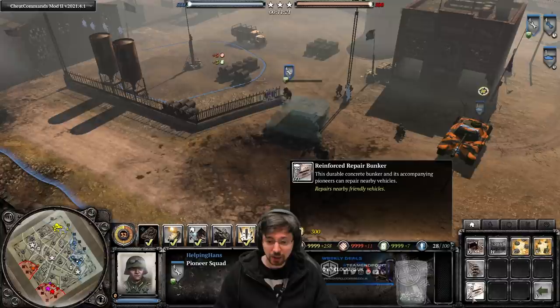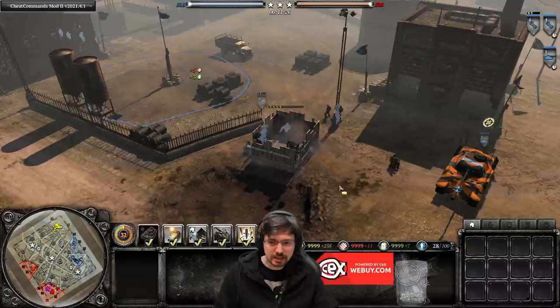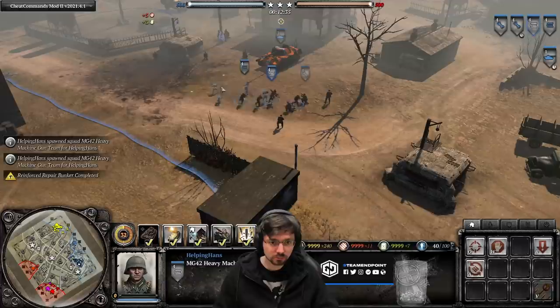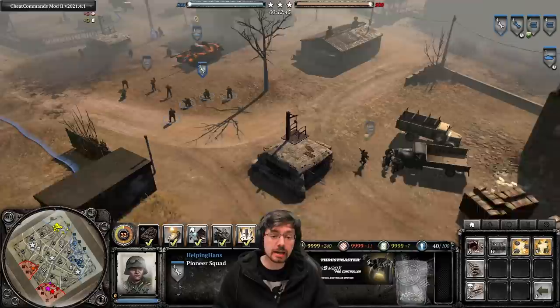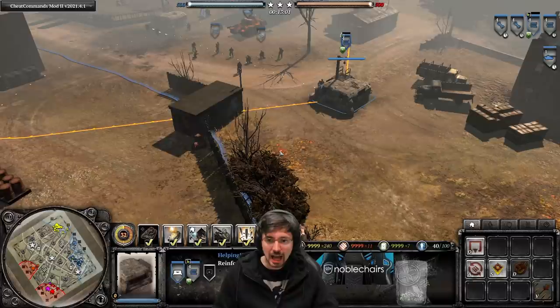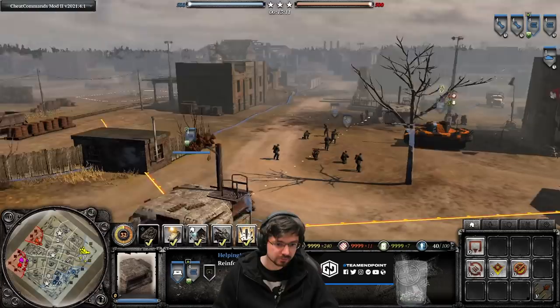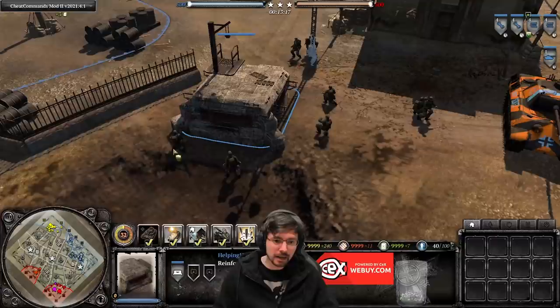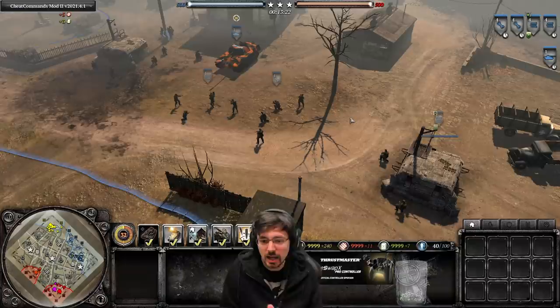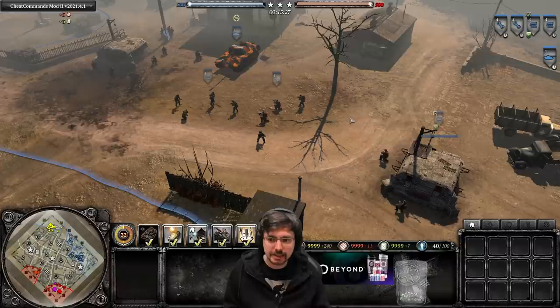Having this ability also allows you to build reinforced repair bunkers for 300 manpower, with no munitions cost. These repair bunkers come with four repairmen. You can build as many as you have resources for — they don't cost population cap, so you can spam them down. Space them around so they can't all be destroyed by one artillery strike. You can also garrison the bunker with a machine gun which can shoot in any direction, including changing the facing — giving 360-degree coverage. It's worth noting that you can reinforce units around a forward resupply station, but you cannot reinforce around a repair bunker.